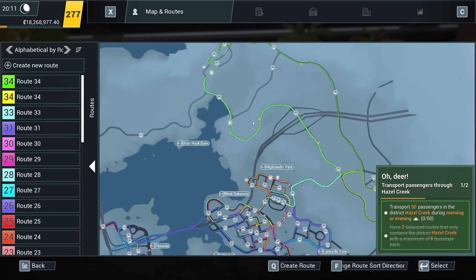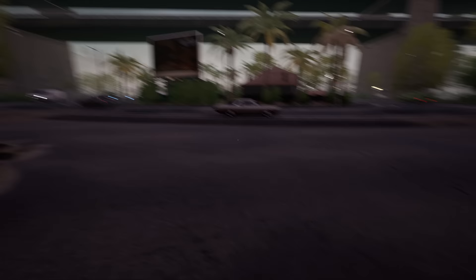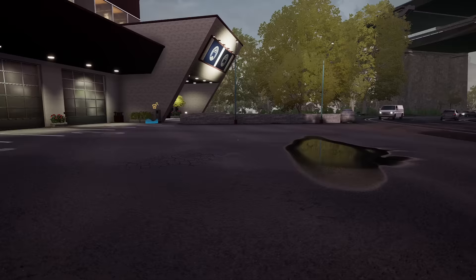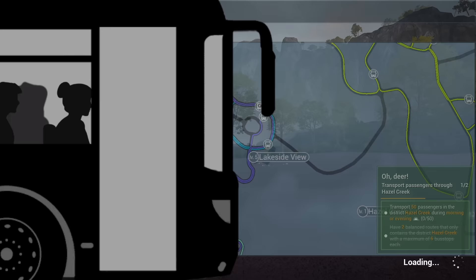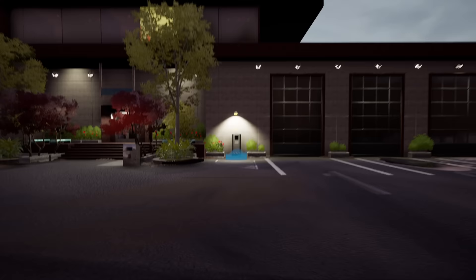Where's the new depot? It says it's there. I've never really understood the point of having the depots, because you can do everything from here. You know, if you had to actually go to the depot I'd get that, but given you can just fast travel everywhere it sort of seems a bit of a waste of time. Anyone else get that?